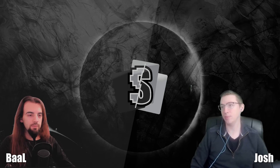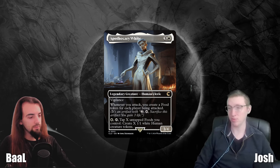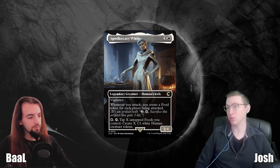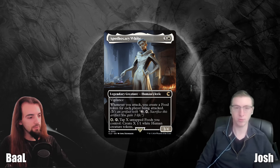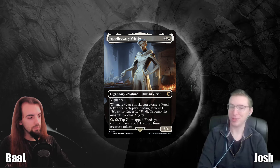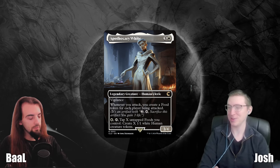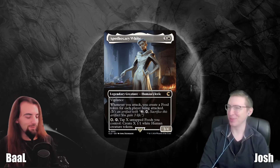This card is from the Clue set — one of the legendary creatures that came out with it. This is Apothecary White. Apothecary White is a 4-mana 3/4 with Vigilance and has two abilities. This card really isn't that impressive out of the gate, but it's kind of serving as our disclaimer that the Mono White community can make a Stax deck out of anything, and this card is not an exception.